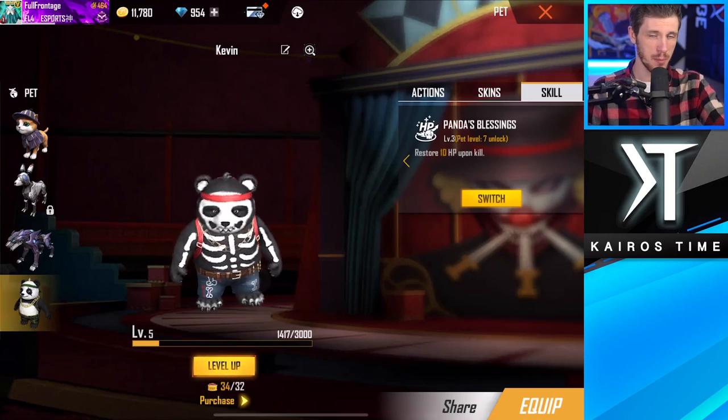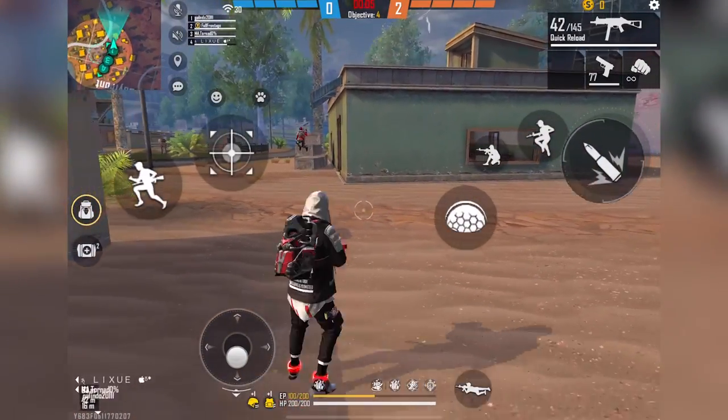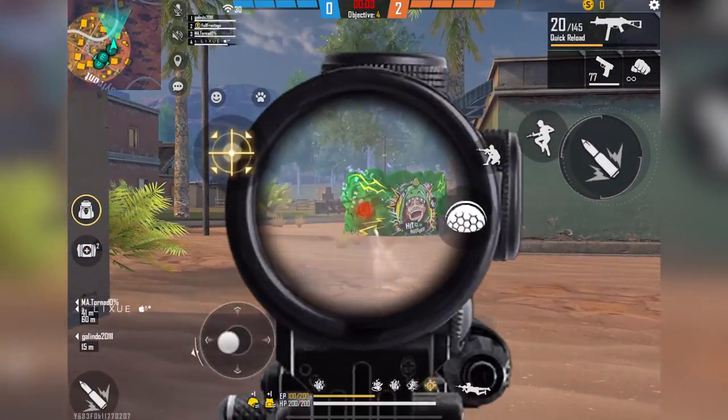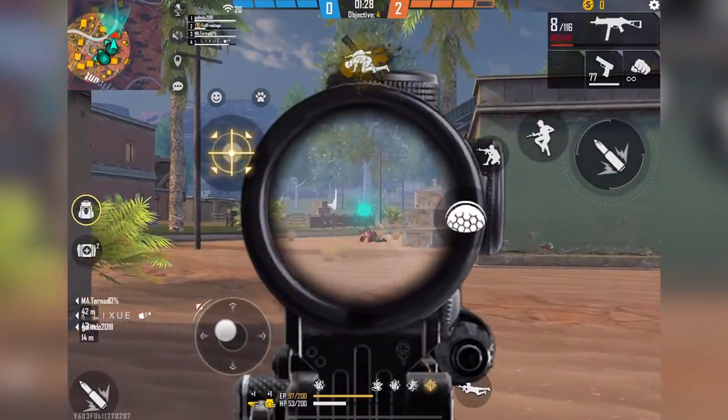Next is Detective Panda's Panda Blessing, which restores 10 HP every time you get a kill. If you are an aggressive player who's always going for kills, this can be really useful since it lets you save your med packs for when you really need them.